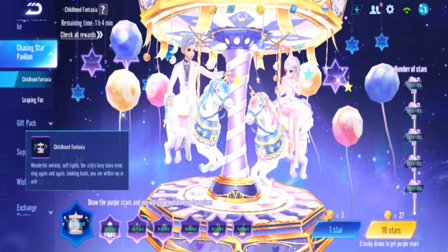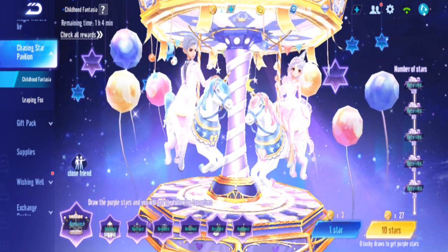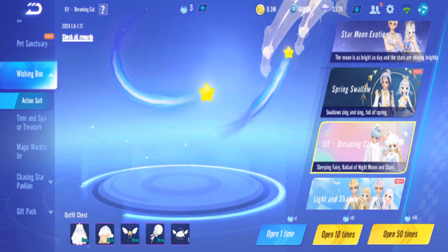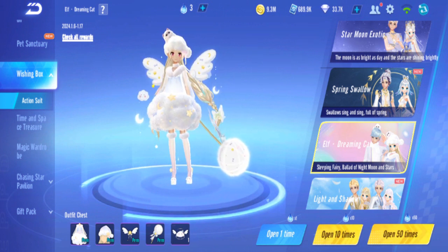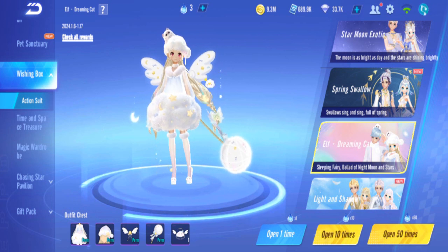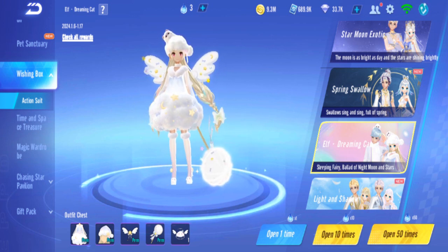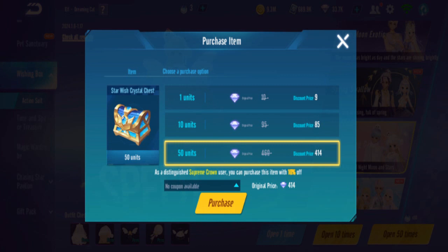That's it for the Childhood Fantasia gacha — complete! Next we move on to the wishing box: Elf Dreaming Cat. We're at 40k just now so I might just get the female one and see how many diamonds we have left. We'll see. If you've seen the previous wishing box gacha, it was about 300 pulls, so that's around 2,500 diamonds — but maybe it'll be less this time.